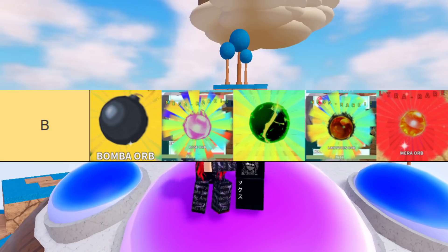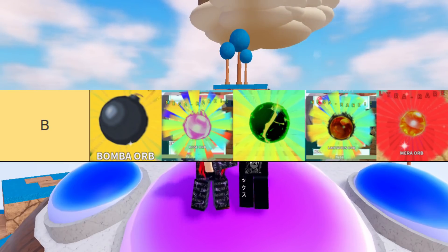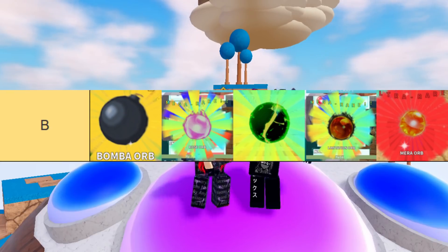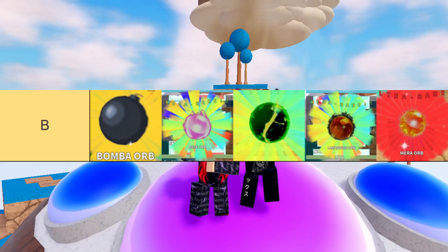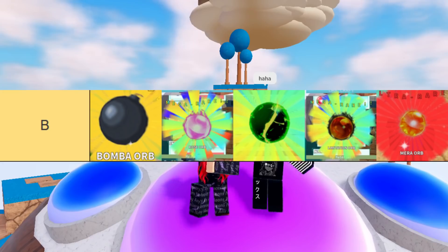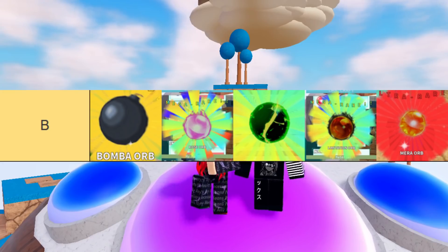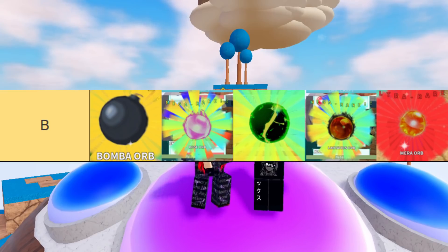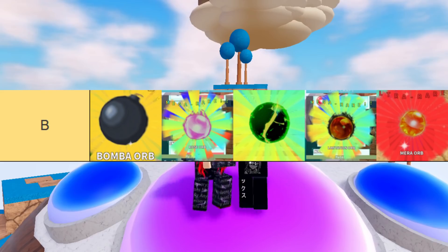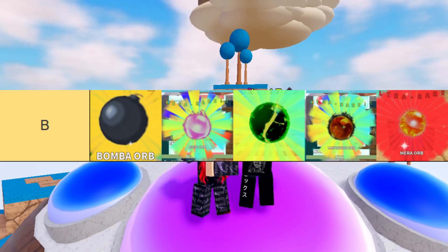Next up, we have the Ace Orb slash Marrow Orb. Ace is fairly easy to get — he's not in the banner anymore but you can trade for him — and Ace did get a buff, so that's why I'm keeping it in B tier. However, there are just better burn units like Sabo out there. Unless you need it for Trial 3, it's just not great, but combining the Marrow Orb and the Rose Orb together puts you in a pretty good spot.